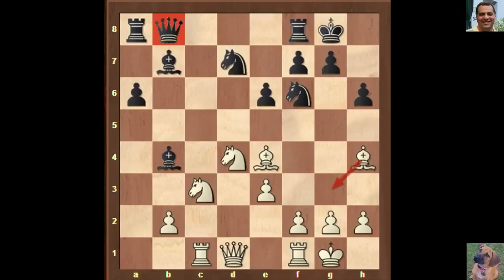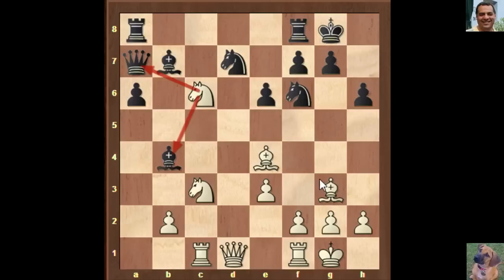The bishop is subject to some harassment — Bishop g3 is played, but the queen has a7. Then Knight c6 is played, hitting the queen and the bishop. On Queen b6, there's a big problem: Knight a4, Knight d4, and how is the queen protecting b7? Black really has to take on c6. We have Bishop takes c6 — white has gained the bishop pair, which looks quite decent positionally.